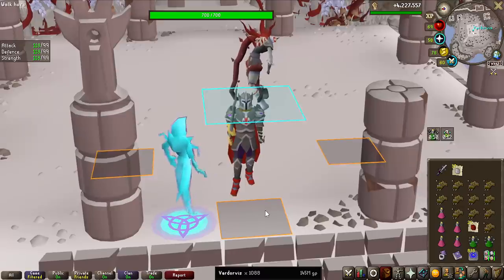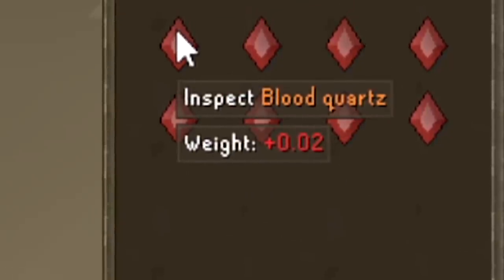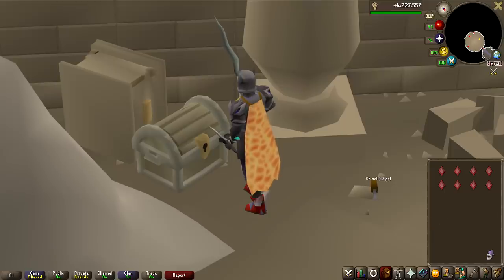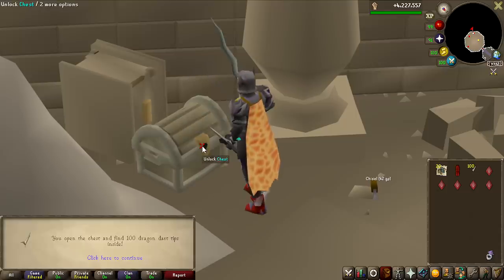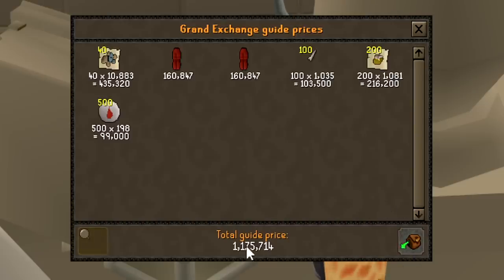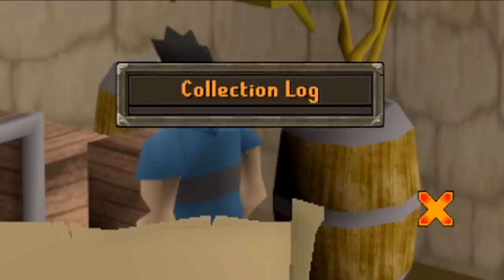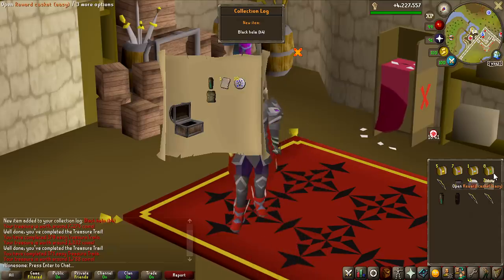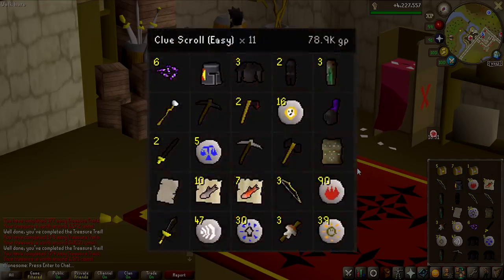Jagex recently added a chest you can open using leftover quartz collected from the new bosses. As we got 8 Blood Quartz from Vardorvis, we have quite a lot to open — and this is counted into the giveaway as well. The loot is actually pretty good, with the overall value being 1.175 million GP. We also have an overall total of 24 clue scrolls to open, so let's begin with the easy ones.